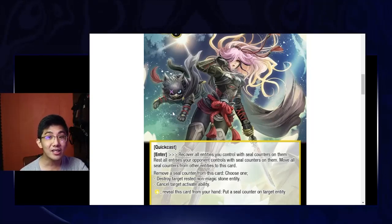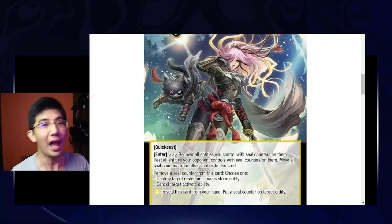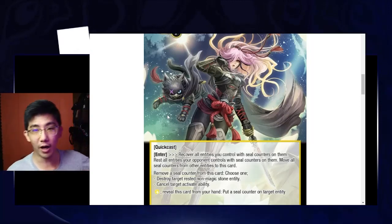Why is this good? First, 'entities' means it doesn't say non-magic stones — it says entities. So you can put seal counters on your opponent's magic stones, you can put seal counters on your own magic stones. And when Haide comes in, boom — everything is untapped.